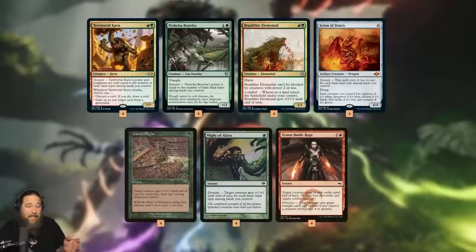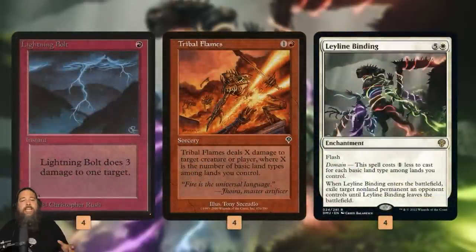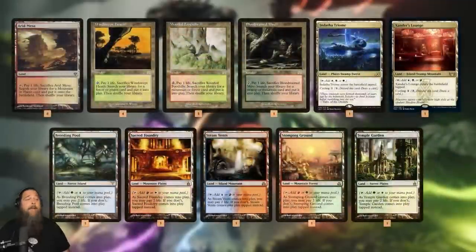There are other ways we can win — like having three Gaia's Mights or Mights of Alara on one five-power creature, adding up to 20 damage. Or we can win later by chipping in for damage, Bolting, Tribal Flaming, or using Leyline Binding as really good removal since we should always have full domain. For the mana base, the main goal is to get domain on turn two with a two-drop, fetching a Triome on turn one and the right shock land on turn two for all five basic land types.